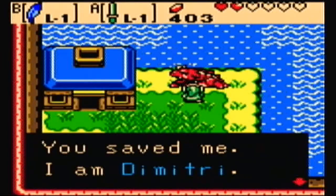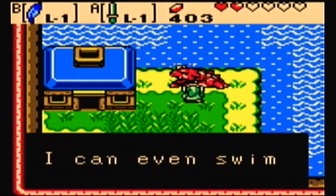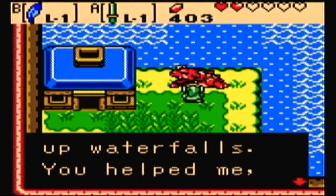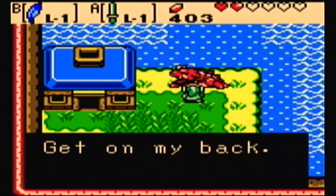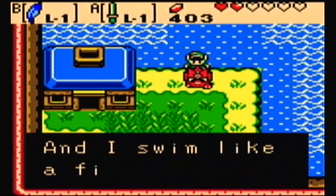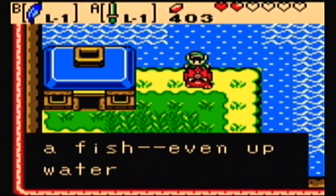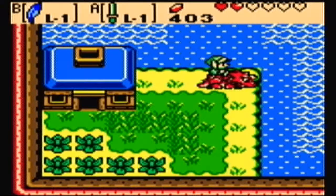What voice am I gonna use? I'll give him a very dignified voice. Hmm, you saved me. I am Dimitri. You can't swim? I can even swim up waterfalls. You helped me. Now I help you. Get on my back. I jump when you press A, and I swim like a fish. Even up waterfalls. You can also carry me using the power bracelet.